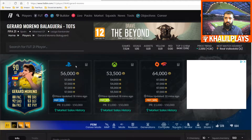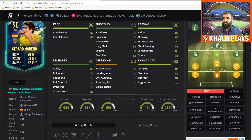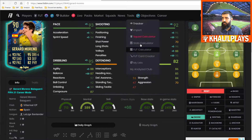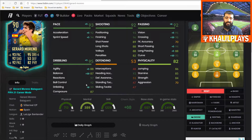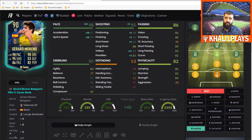Getting into the Gerard Moreno summary: 56k on PlayStation, 53.5k on Xbox, and 64k on PC. Finishing is really good and positioning is solid too — his strength is very understated on the card. For chemistry style, the Engine is a solid choice, boosting pace, agility, balance, and passing for better link-up play. A Hunter is another good option, boosting shooting and pace to a great level though it doesn't help long shots, making him lethal inside the box.